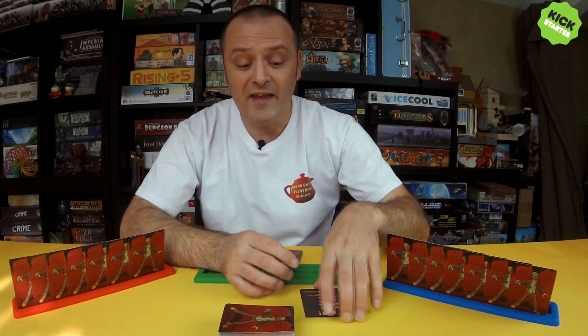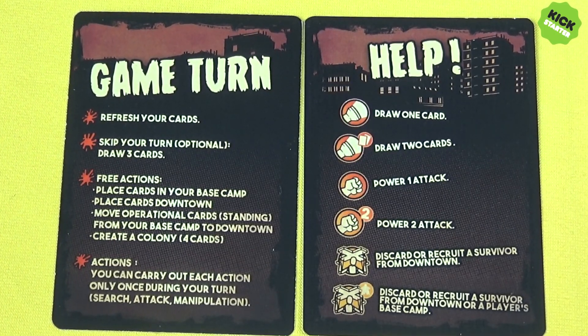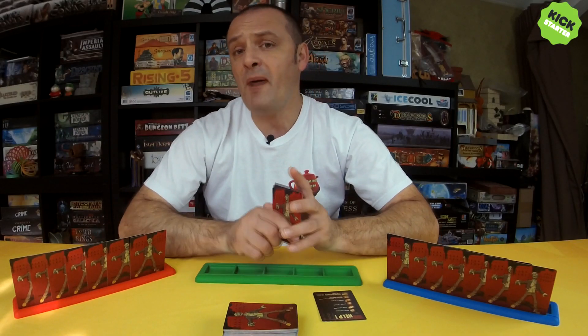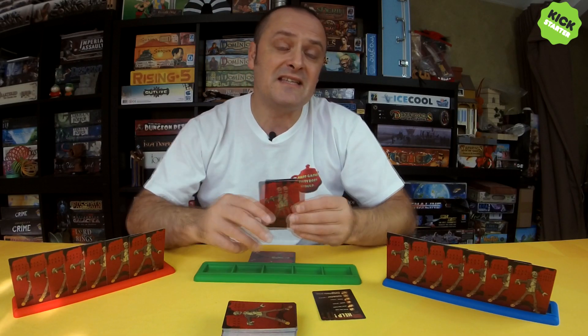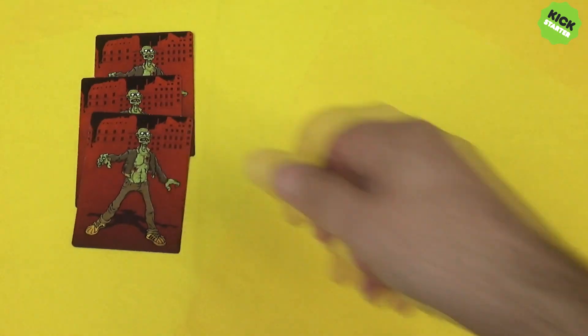Once all the players have installed themselves into comfy chairs around the table, they can collect a reference card, which will explain the actions they can perform on their turn and what the icons mean on the cards. An important thing to note is that the cards have a double function — the back of the cards are used to keep score, either for yourself or for the zombies. Any cards face down in front of you is a victory point; if you get seven of these, you win the game instantly.